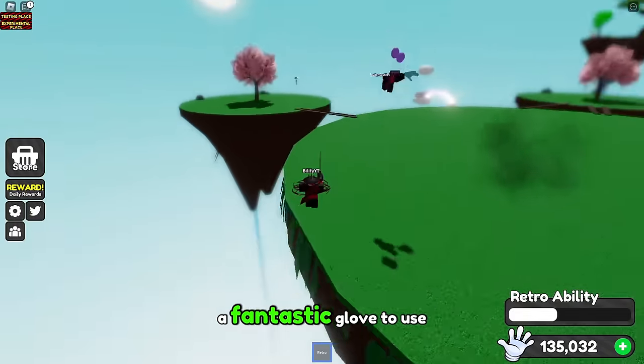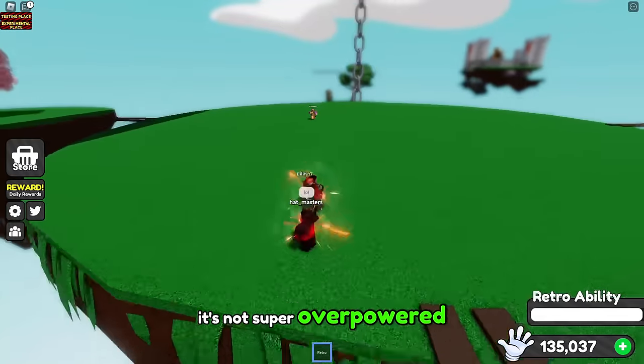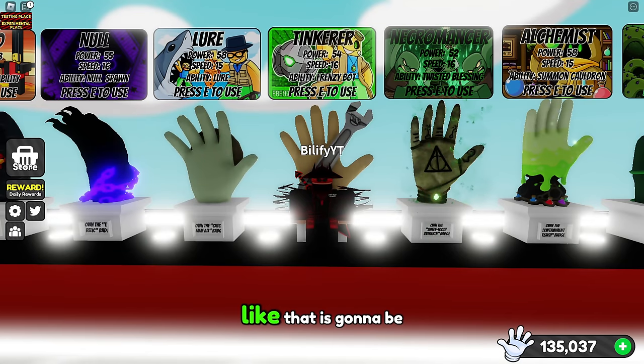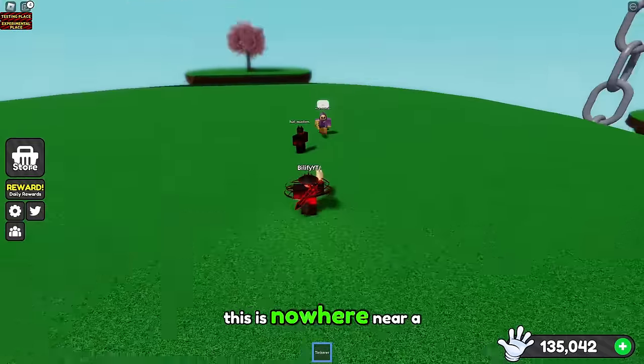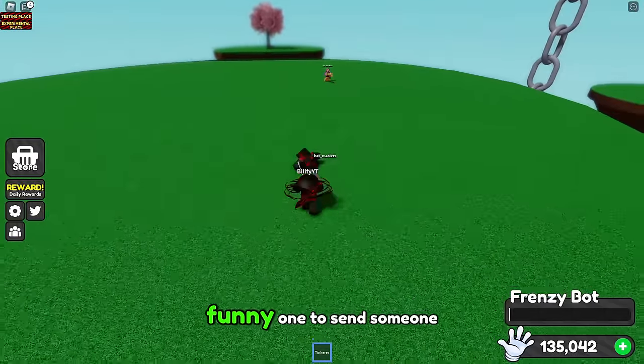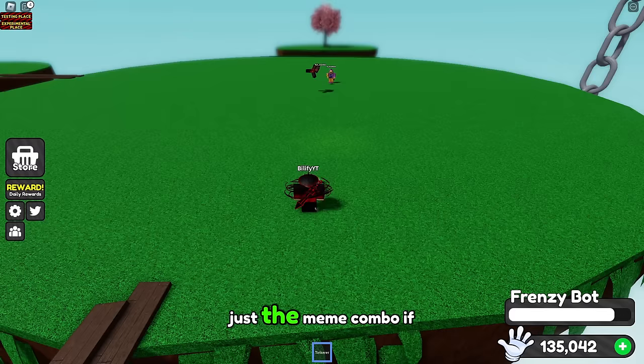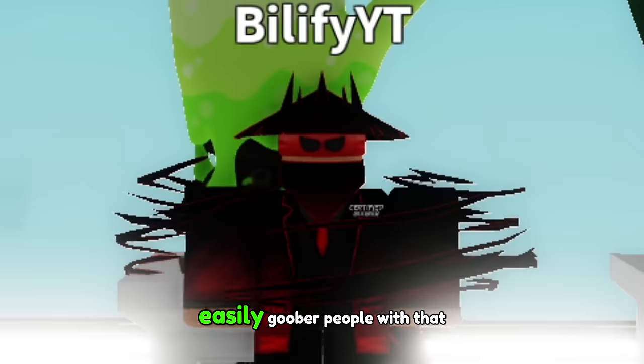All in all, this is a fantastic glove to use. It's not super overpowered and it's not super underpowered — this just creates a lot of funny moments. Another glove that can create funny moments is the tinker glove. This is nowhere near a top combo, but it is a really funny one to send someone over right into a tinker bot and make them just explode. Just a meme combo, if you will. Easily goober people with that.